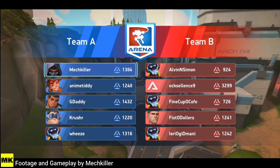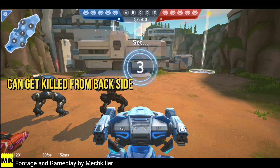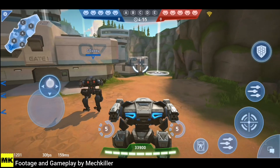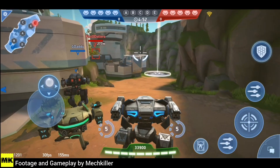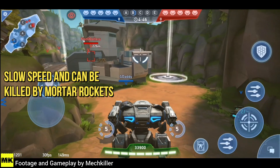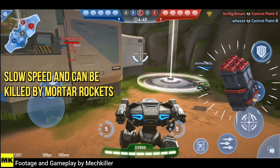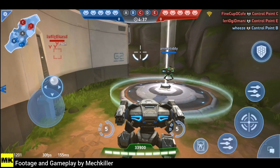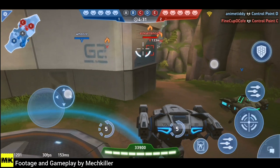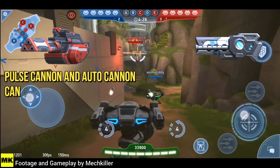The very first point: you can get killed from behind, so always make sure your rear is covered and you're aware of what's happening behind you. The speed of this robot is slow, so rocket motors can catch you very easily — that is one of the deadliest weapons that can be used on you, and many players have rocket motors in their hangar.